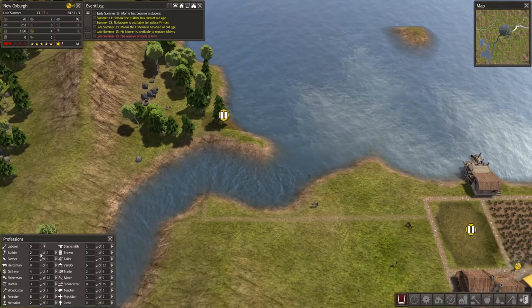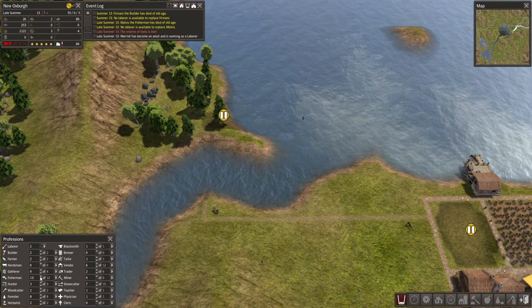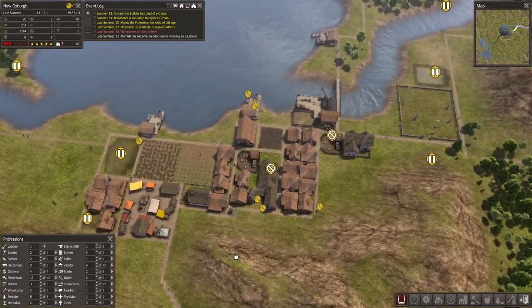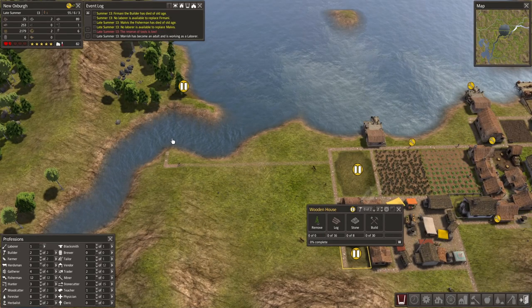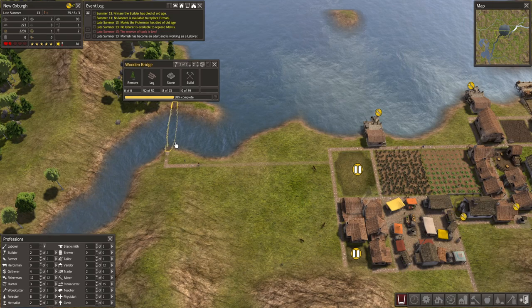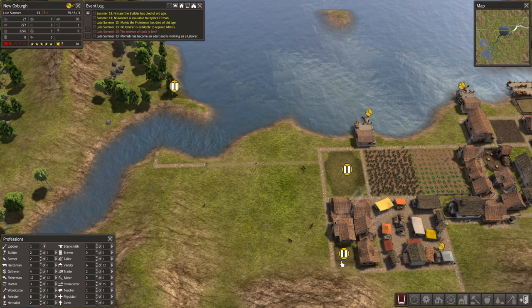A fisherman died with no labour available to replace him — that's problematic. I'm going to have to give him a stone cutter because the fishermen are basically already at capacity. They are quite important. We're almost there on the resources for the wooden bridge — luckily that doesn't need much stone, though we did use up a lot of wood.